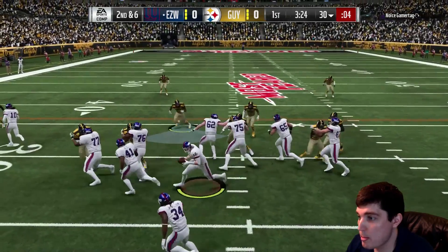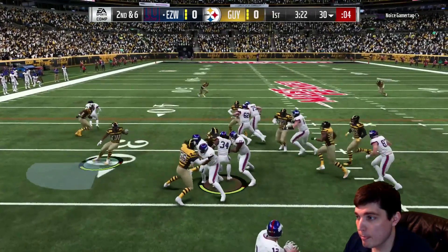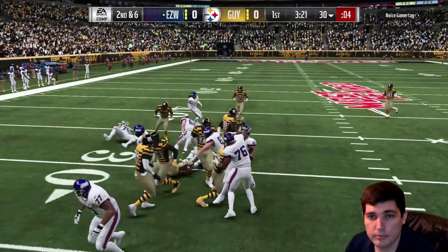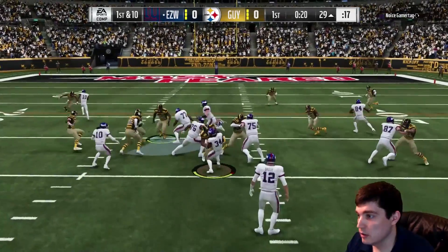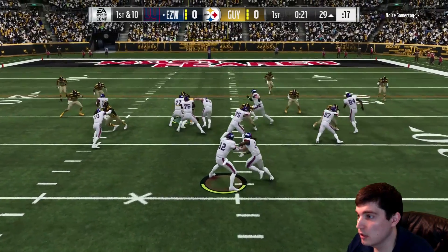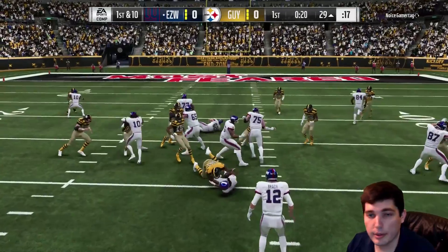I think ever since they nerfed block shed, there's a proper double-team. You can see that double-team. Mean Joe Green doesn't get lateral enough, though. The movement on the line — it feels like on stretches and stuff he gets to a spot and then just stops. Shifting across, that one's fine. It's a head-up play there. We're kind of getting engaged and then it's just a line of scrimmage.